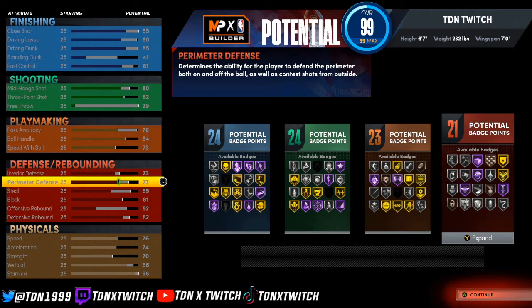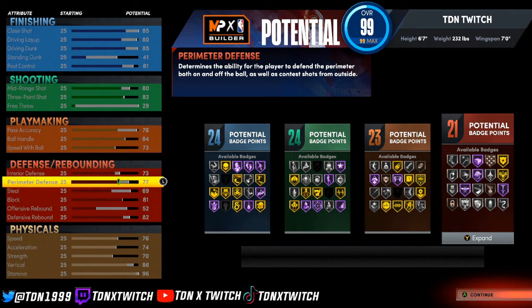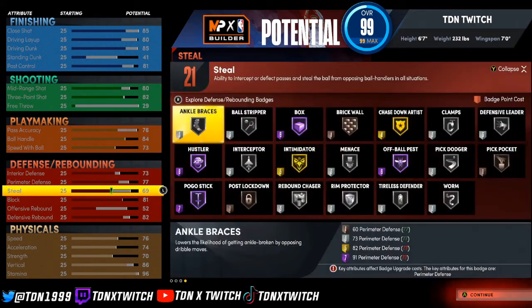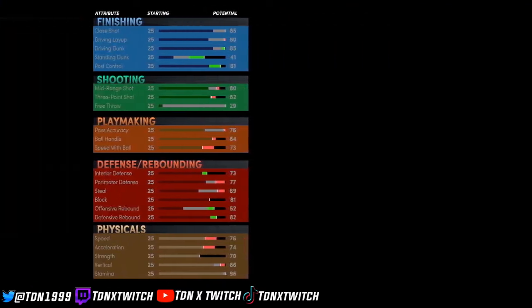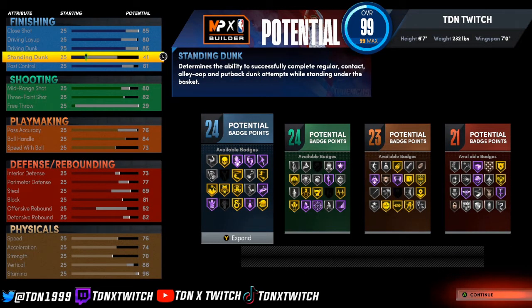These are the attributes you need to save the Jack of All Trades. 81 block, 77 perimeter defense — these two are very important. If you do it wrong, you cannot have the name Jack of All Trades. So you need to do it exactly like this. Copy everything right here. I'll show you guys what badges you get — you get Ankle Braces and every defensive badge on this build.